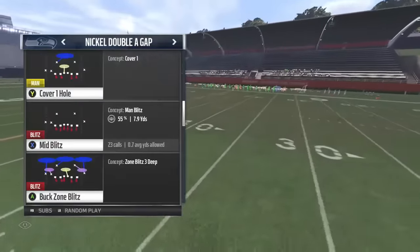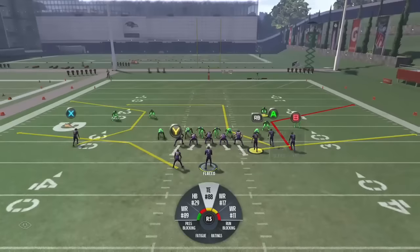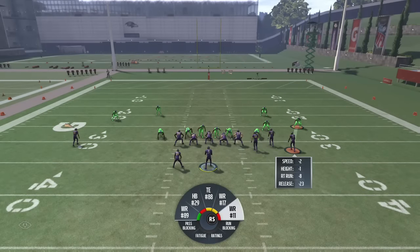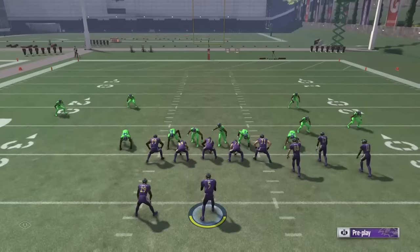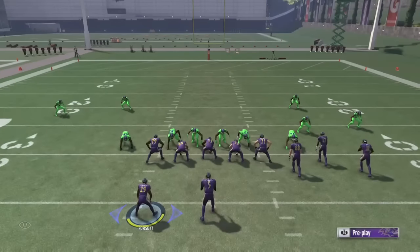So essentially what I'm going to do is use my tight end to block, send my halfback out on a route, and that way I have full confidence that I can pick up the blitz and also create a matchup down the field with four people.